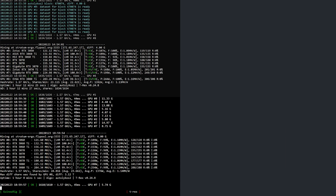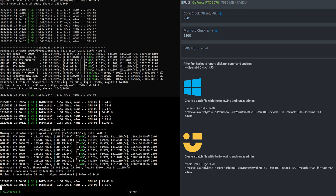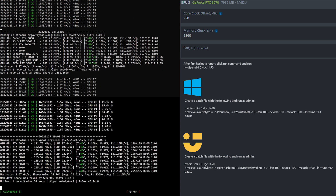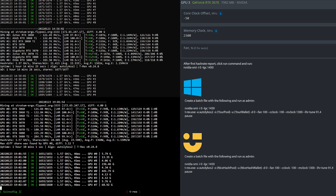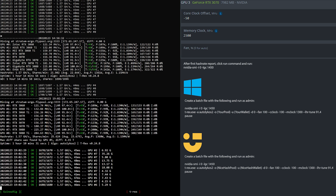Let's have a look at the overclock settings for the RTX 3070 LHR mining Ergo. I set the core clock to minus 50 and the memory clock to 2500. After I see the first hash rate reported I fire off the Nvidia SMI command as shown here. For Windows or NiceHash unmanaged, simply create a batch file based upon what you see here.